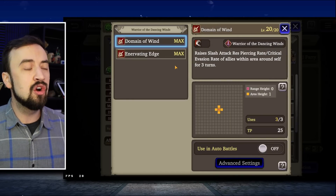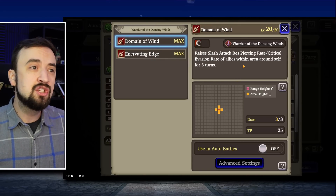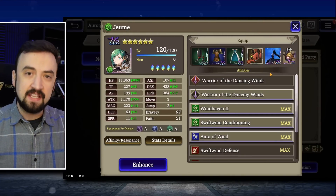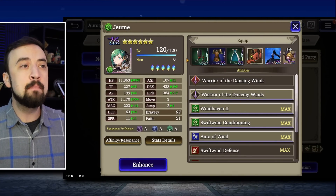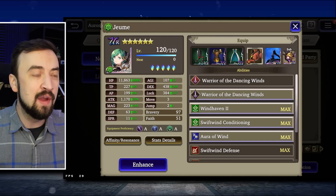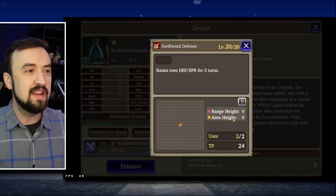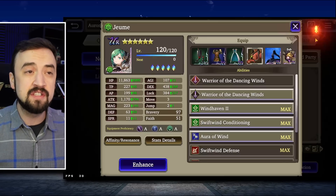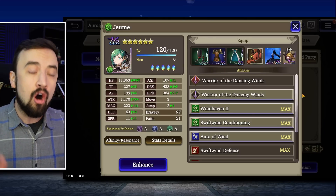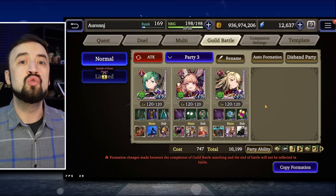Another thing you're going to want to do is turn off AoE buffs. Something like Domain of Wind is a really good buff, but I don't want Joom hanging out with my back line, so I have this off. I leave my self-buffs on, I leave short range abilities on, and I build her for pure tanking — single target resist, AoE resist, a lot of defense. The TMR buff is another single target buff, Swift Wind Defense, that just gives her more defense and spirit. She is all about not dying and moving away from my team — all in on tankiness. So that's the tank tips and how you can set your tank up to succeed.